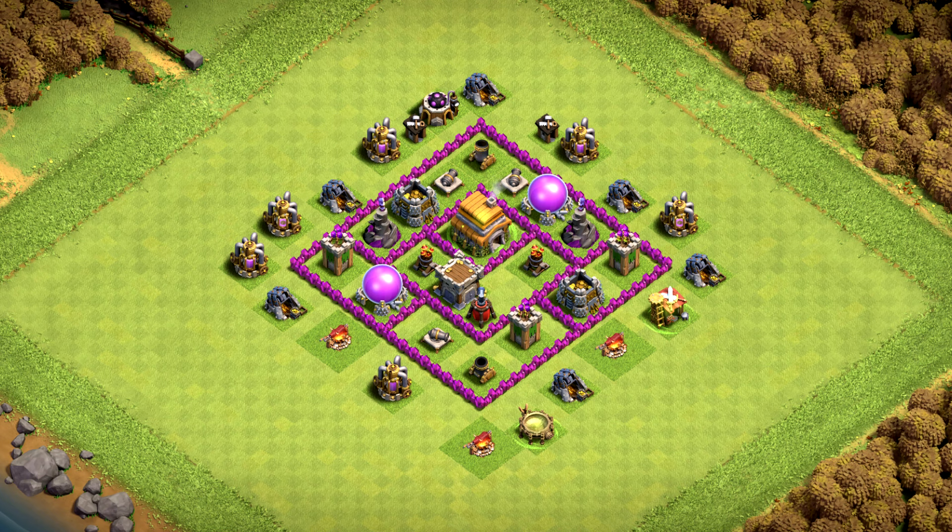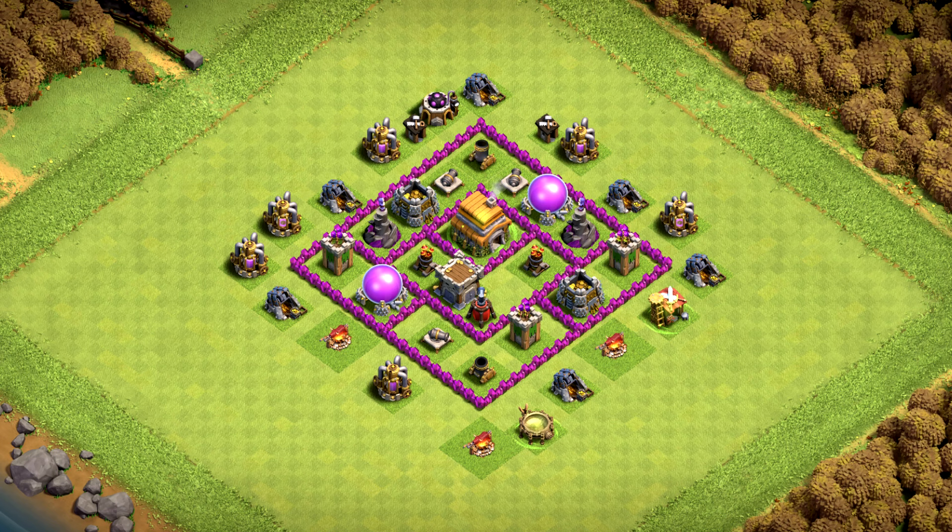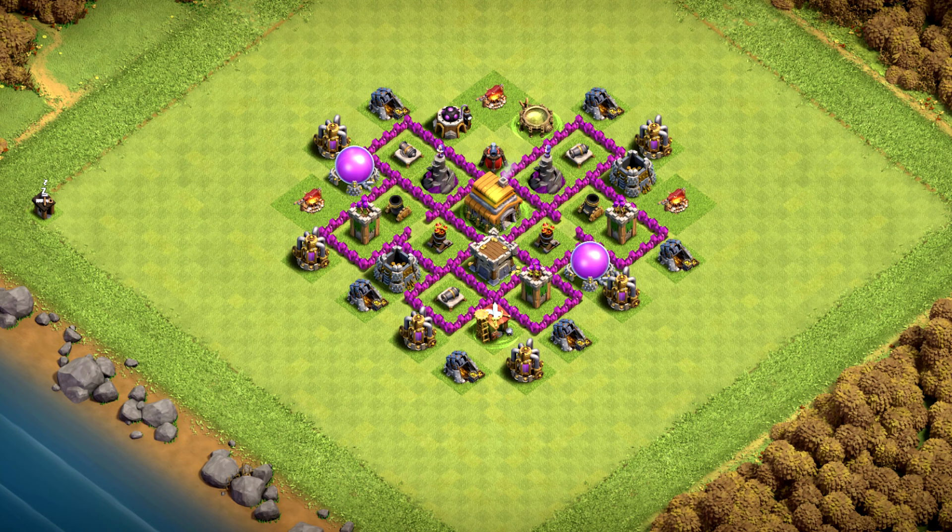Base number 14 will work for anything you need — archer towers and wizard tower have great coverage all around the base. Base number 13 is a clan war and trophy base, a great anti-dragon base, with air defenses in the middle providing a good line of defense.